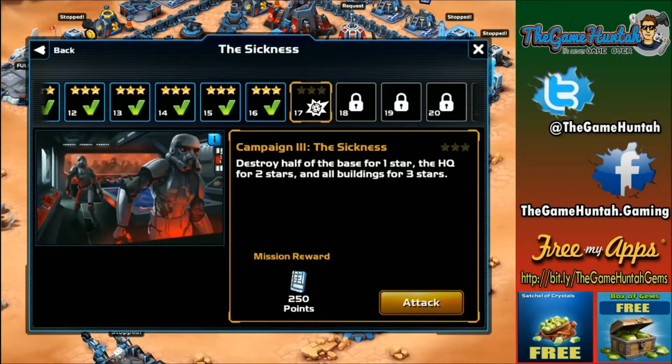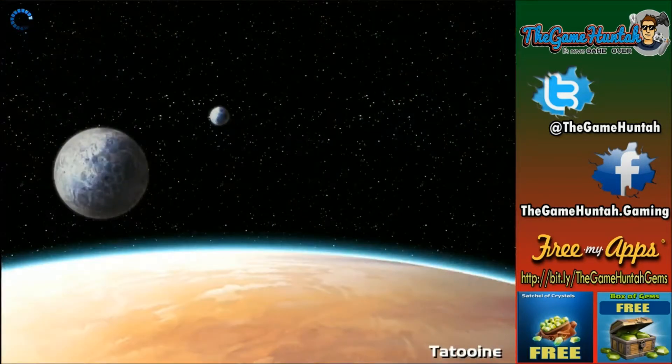Say — destroy half of the base. Let's get into action — mission 17, The Cygnus. So far so good.